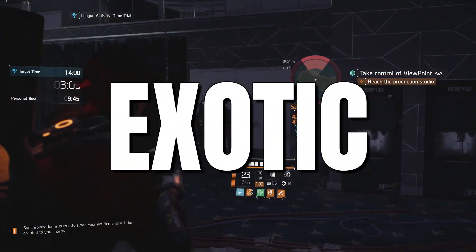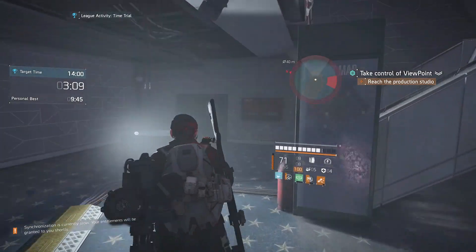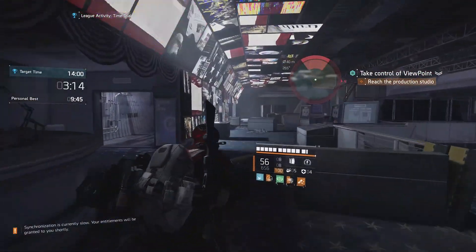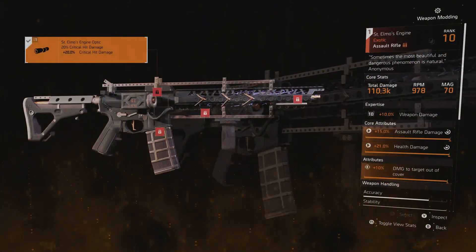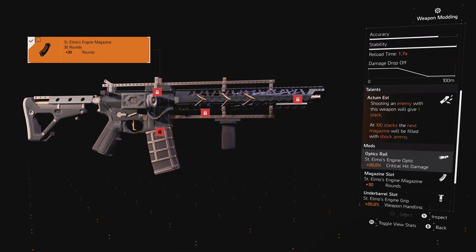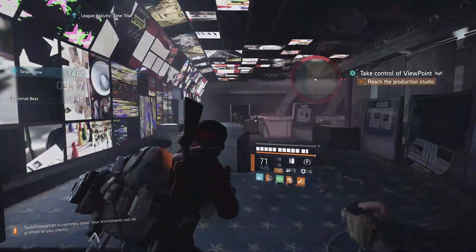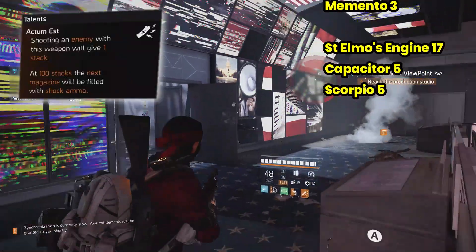There is one exotic weapon that stands out — it appears in 17 of the build guides I looked at, more than three times more than any other exotic weapon. No surprise: it's St. Elmo's Engine. This is a great assault rifle with some of the best mods of any weapon. While testing has shown it is not the top assault rifle for DPS when talents are included, it is certainly up there, and its talent adds some great crowd control.